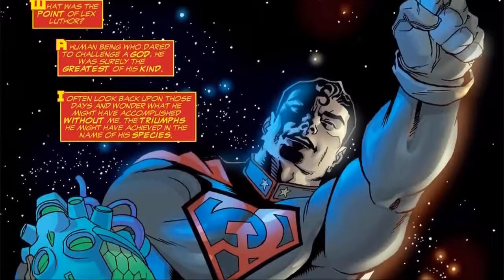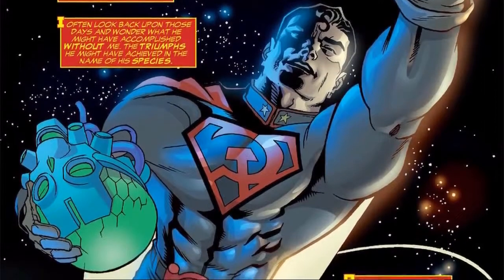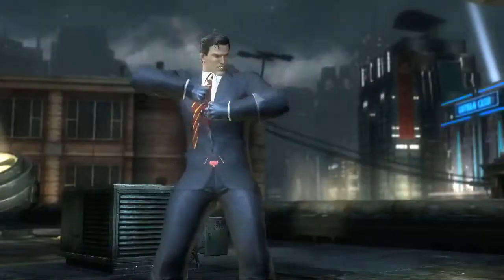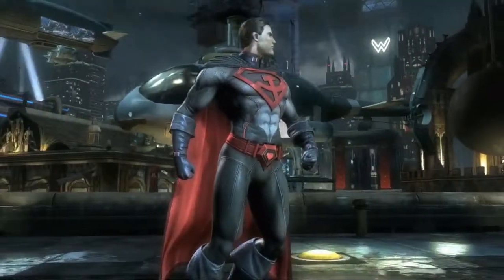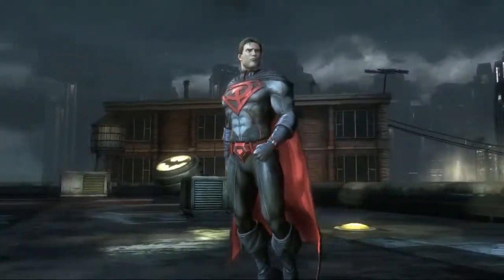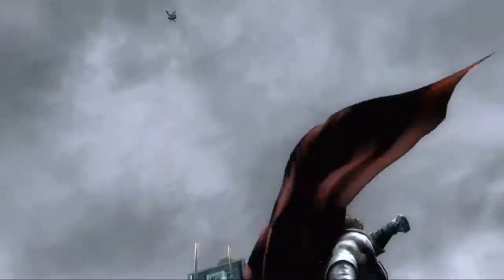My favorite thing about the Red Sun design on Superman is the way they took what is still a traditional costume and really gave it this militarized feel. There's the obvious design element of the hammer and sickle replacing the S on his shield. We hold the S shield for Superman in very high esteem, and it's interesting to see the hammer and sickle put into that S shield. You also get these dark colors and tight stitching on his collar that really makes him look like a military figure.